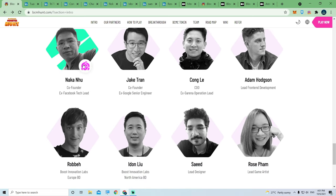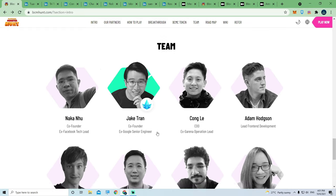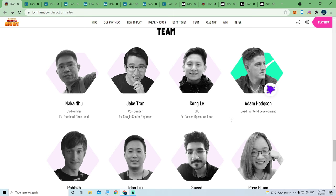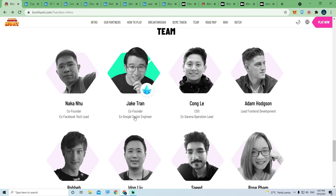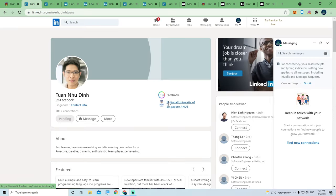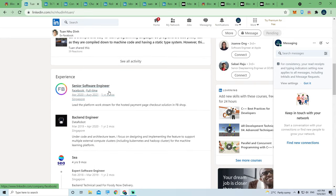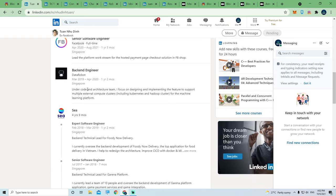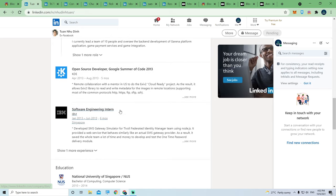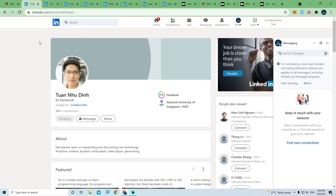The team is quite strong. You can click through to their LinkedIn profiles. Naka, co-founder, is an ex-Facebook tech lead. Jake Tran is an ex-Google senior engineer. The COO is an ex-Garena operations lead. Naka graduated from the National University of Singapore and was a senior software engineer at Facebook full-time until August 2021 — I believe he left Facebook for this new project and is now working on Blockchain Monster Hunt. He had a very strong background and they're located in Singapore.